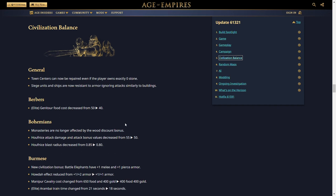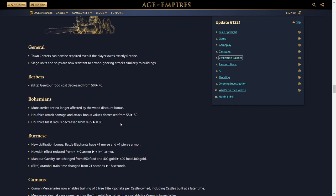For the Burmese, there is a new civilization bonus: battle elephants now have +1 melee armor and +1 pierce armor. Howdah has been reduced from 1/2 to 1/1 armor, so they end up with one extra melee armor overall and the tech has been nerfed. Manipur Cavalry cost changed from 650 food and 400 gold to 400 food and 400 gold — a huge buff. Arambai train time changed from 21 seconds to 18 seconds — another buff.